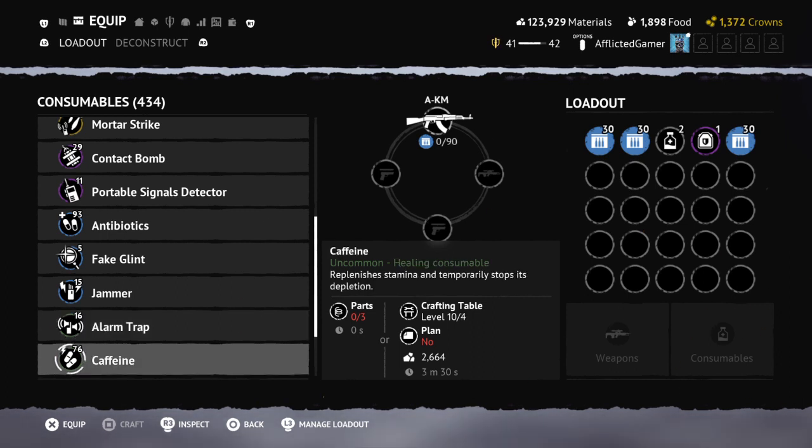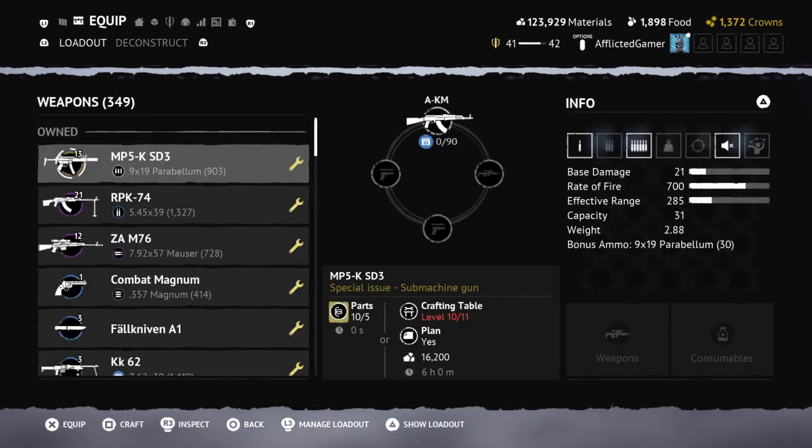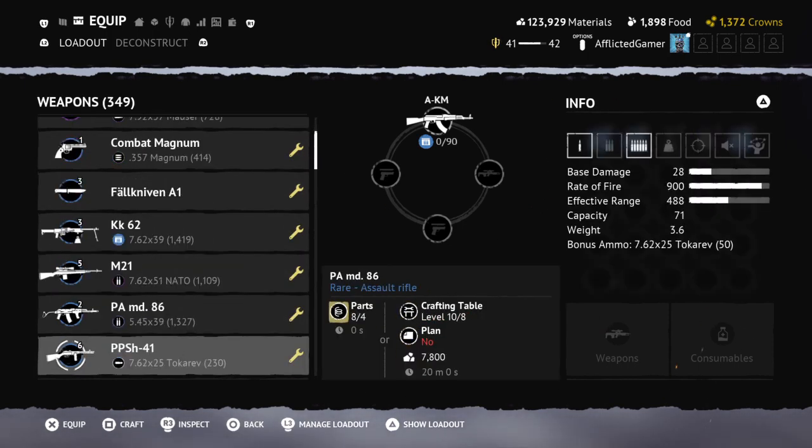Booby traps: same idea. If you want to catch opponents off guard — say you put one on a blue lock box where it takes them a moment to unlock, giving you time to get the jump on them — great for that. But if you don't plan on doing any of those things, just delete them and get yourself some materials. So there you have it — those are the weapons and consumables I recommend deleting here in Vigor.